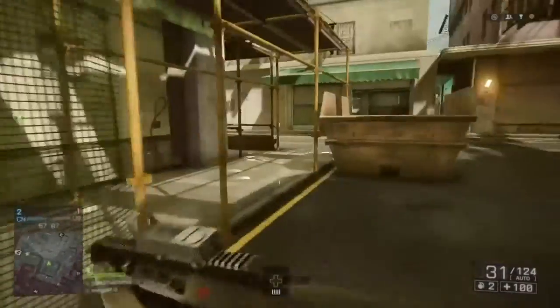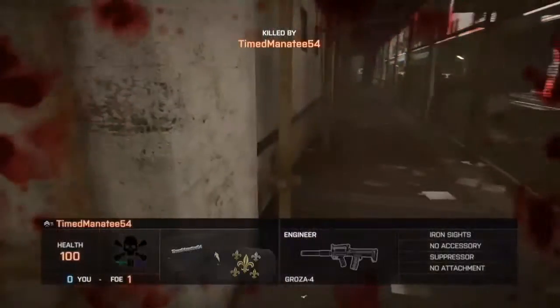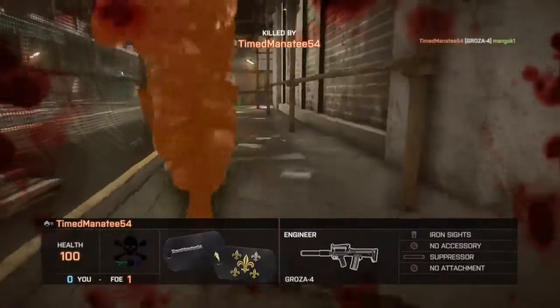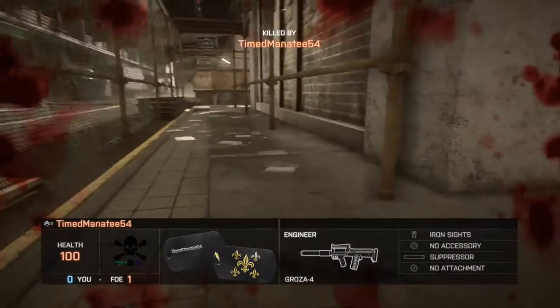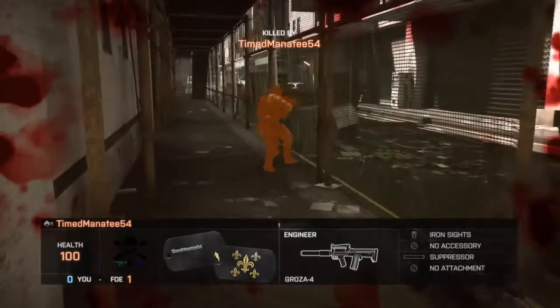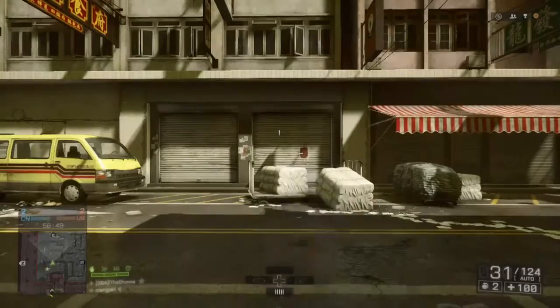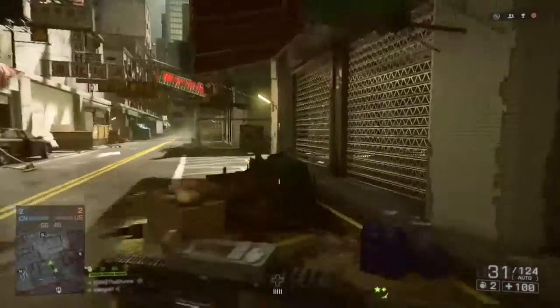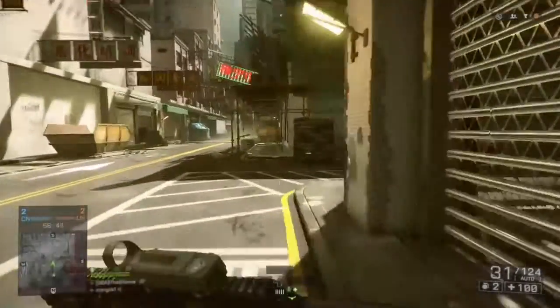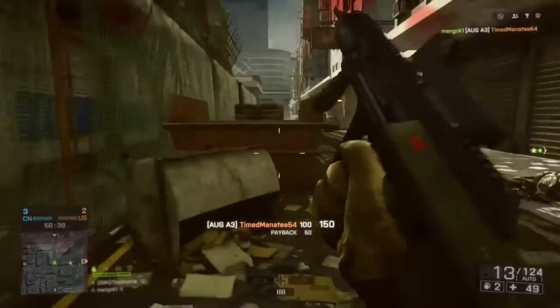For the US Marines on this map, in Conquest Large they get two dirt bikes and one Growler ITV as light vehicles, plus the AAV-7A1 Amtrac as an infantry fighting vehicle. I don't think you get any air support or bigger tanks in this map. Overall though, the map is well balanced and it's a refreshing addition to Battlefield.